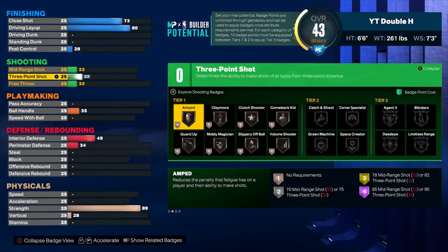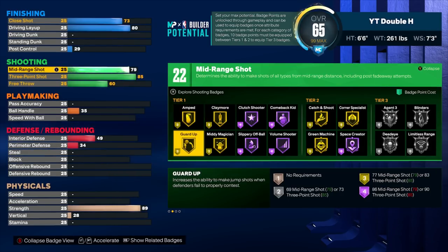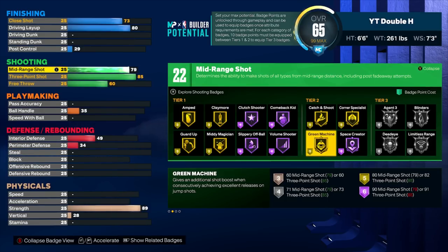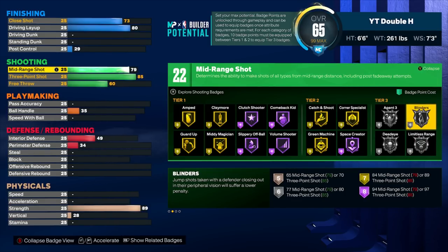Moving on to shooting — I'm going with an 85 three-pointer. 85 is good enough; I've seen clips of people shooting consistently from really deep half-court with it. I'm going to 79 mid-range, giving me 22 shooting badges. With those: gold guard up costs 3, gold amped costs 6, silver green machine costs 10. That unlocks tier three — I'll use a free core badge on silver deadeye, then silver limitless range for 6 (total 16), and silver blinders for another 6. That's 22, giving me three tier-three shooting badges.